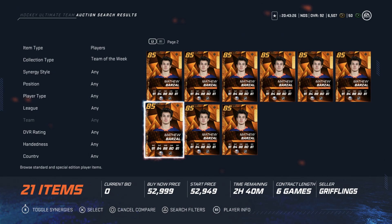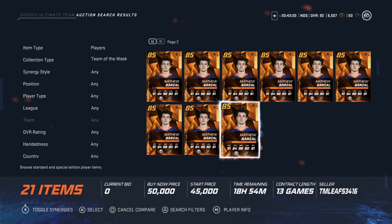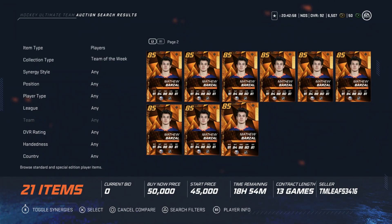Next up is the Team of the Week Matt Barzal. He's only going to go down in price as well, but around 50K — and you're going to get him cheaper later in the week. At 92 skating, he has an X-factor, and his wrist shots are 83 and 85. Great card for the price. I would look for him around 40 to 35K, which will happen soon when next week's Team of the Week comes out. You can't play him at center because of his face-off rating being 76, but this would be a good card to invest in around 40K.